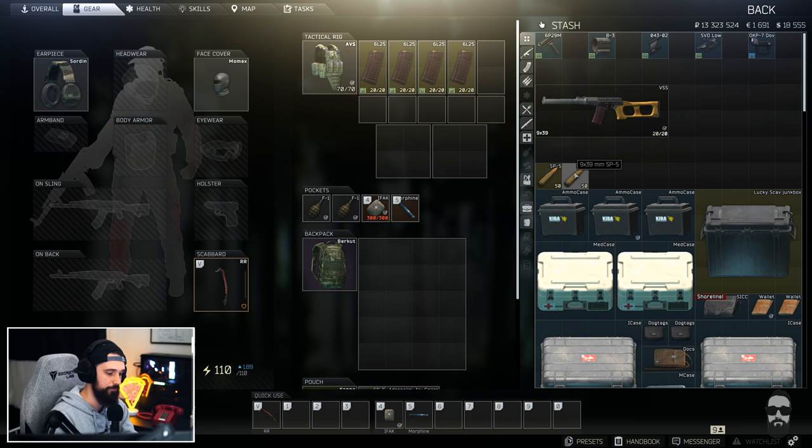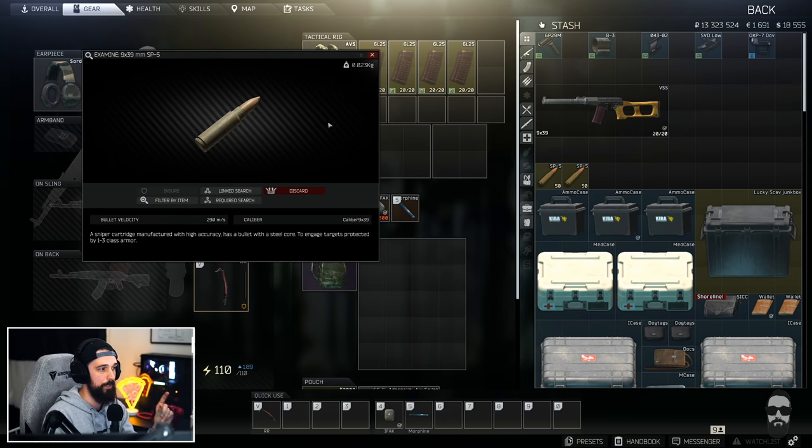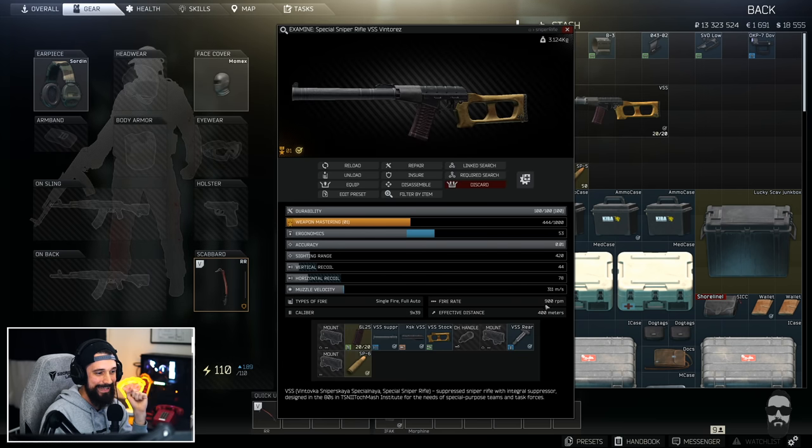If you haven't downloaded Battle Buddy yet on iOS or Android, I highly recommend it. You can set up simulations — pit SP5 against a specific armor like a Gen 4 or a Zhuk. A Zhuk is class 6 ceramic armor. SP5 won't penetrate it on the first few rounds, but it will take it from full durability to basically zero in five shots. Against a Gen 4, which is class 5 and probably the meta armor, it's cheaper than Zhuk — seven shots from full durability down to zero. Seven shots at 900 RPM is very easy to accomplish.